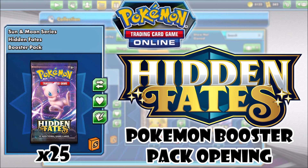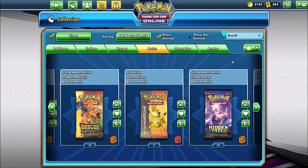Hidden Fates is the newest set in the TCG. It is a special expansion released August 23rd, 2019. Unfortunately, Hidden Fates is practically sold out everywhere in retail stores, so I have not been able to open many products for this set. I did pre-order six Elite Trainer boxes, hoping to get those in the mail — the official release date for those boxes would be September 20th, which would be this Friday. Hidden Fates are a hot commodity online as well.